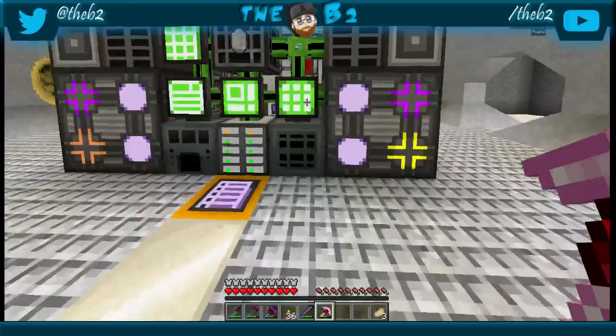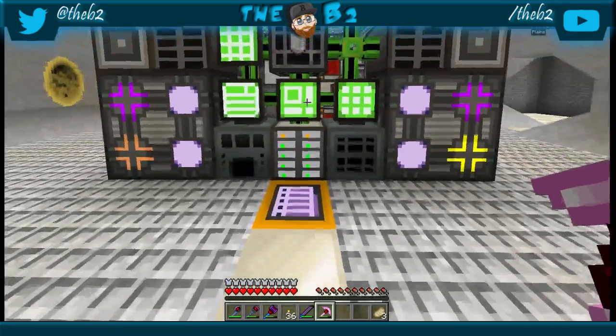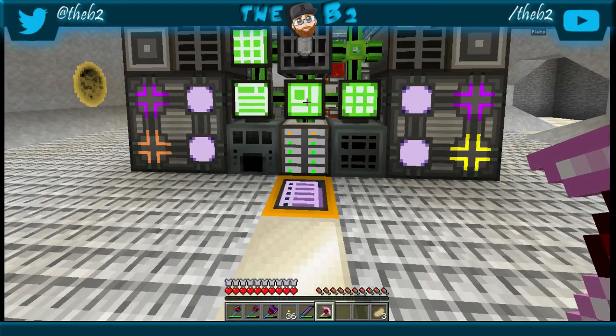The next part is you need to grow your pure stuff. I have the pure certus, but there's also a pure nether quartz and a pure fluix — so pure certus, pure fluix, and pure nether quartz in the items.